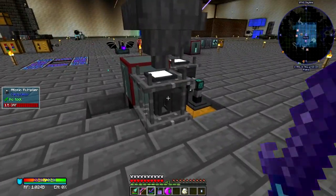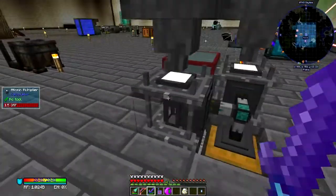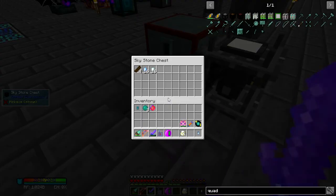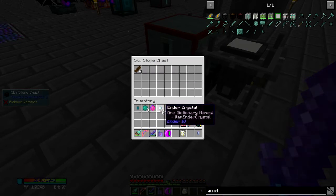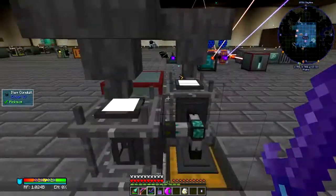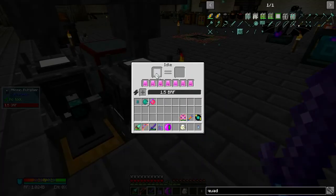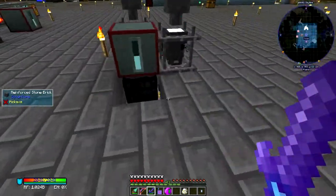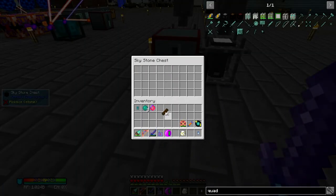I have a second atomic multiplier now working together. And in here I am producing ender crystals and prescient crystals. Ender crystals are used to make — well, I'll show you what they're used to make in a second. But you might also notice I have scented paneling in here.